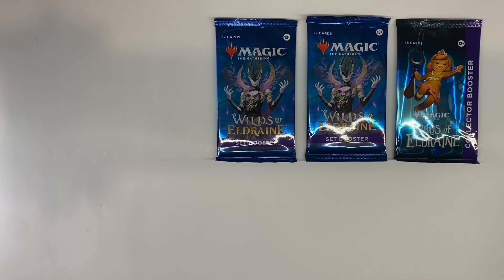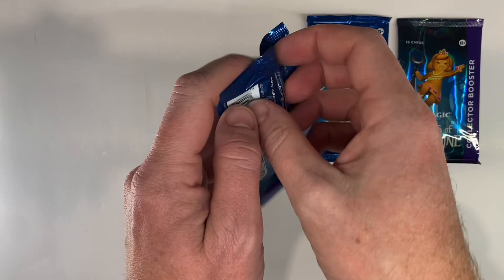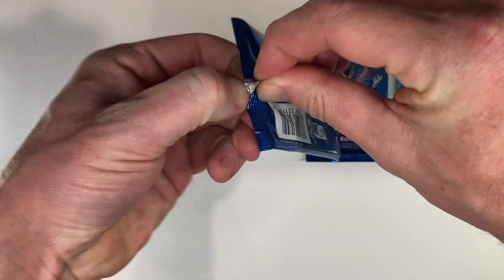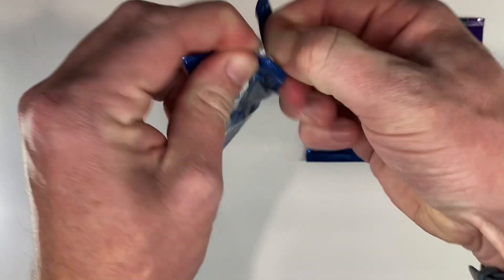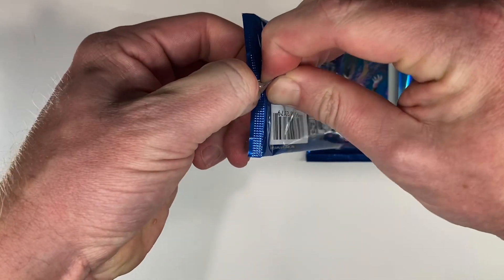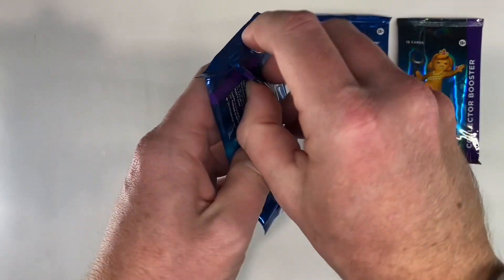Hello and welcome to this week's Collector Pack episode. We're going to do some Wilds of Eldraine again. Nothing of any major value in this set. Agatha's Soul Cauldron and Beseech the Mirror aren't too bad. Moonshaker Cavalry is not too bad. It's kind of a fun set to play with — not a fun set to open, apparently.